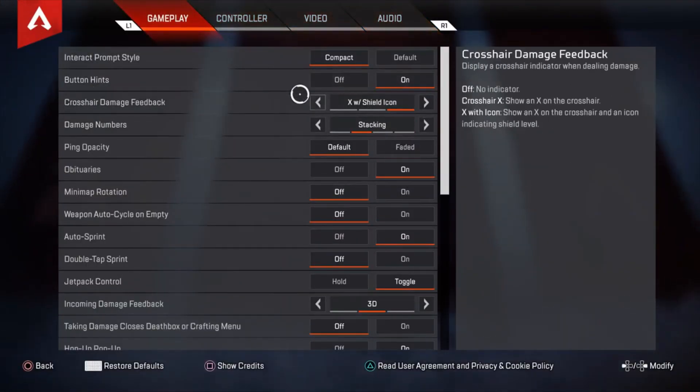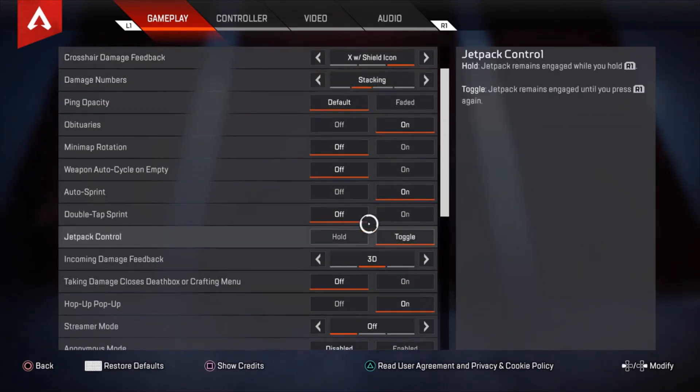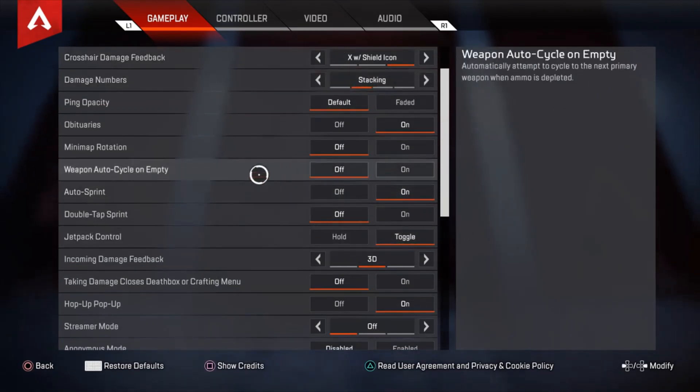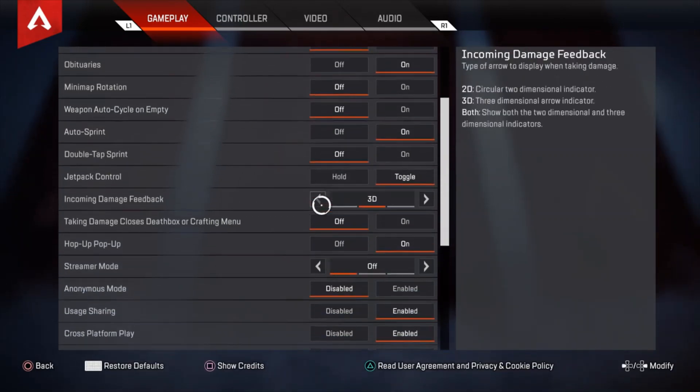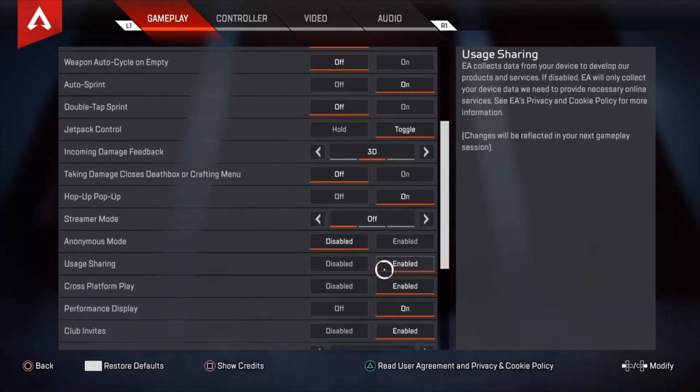Gameplay settings don't really mean much. Crosshair damage feedback is excellent, shield icon on. I have auto sprint on because I'm pretty lazy and I don't want to click in L3 all the time — I feel like that breaks your controller more often than not. I don't play with streamer mode or anonymous mode on because I need the subscribers with my YouTuber name.